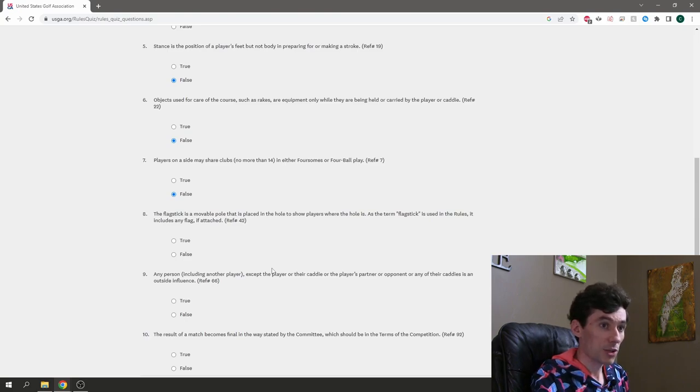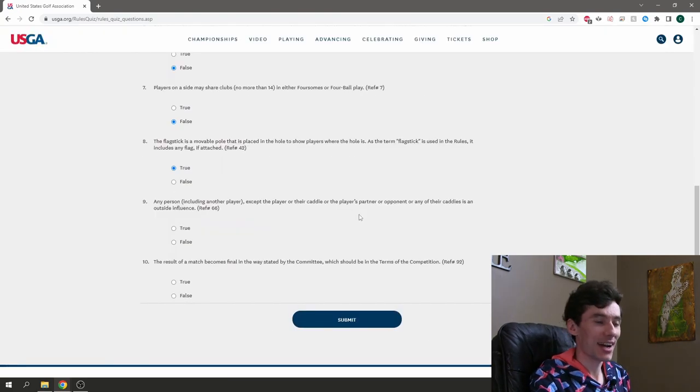The flag stick is a movable pole placed in the hole to show players where the hole is. As the term flag stick is used in the rules, it includes any flag if attached. I think they're including things like a basket or sign post on top of the flag stick — it doesn't have to be a fabric flag. I'm going to say that's true — flag and any other topper included.